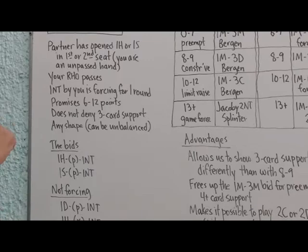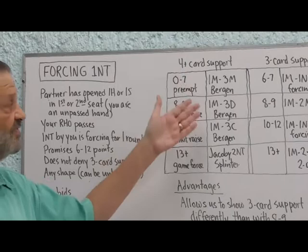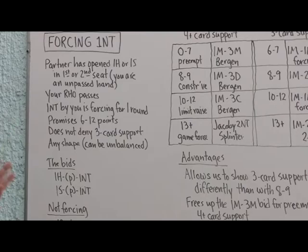The forcing no trump applies when partner has opened one heart or one spade — a major suit — in first or second seat, meaning you are an unpassed hand. Your right-hand opponent passes, so there's no interference. After partner has bid his major and right-hand opponent passes, you bid one no trump, and that bid is forcing for one round.